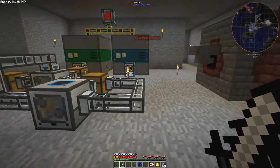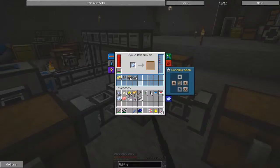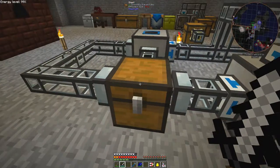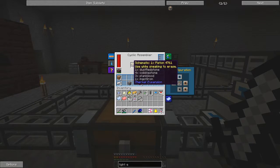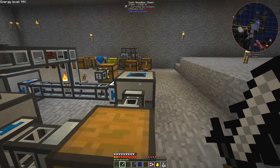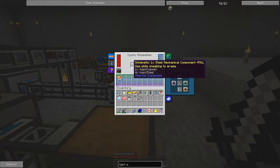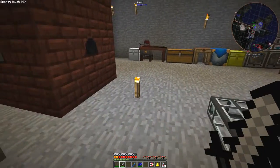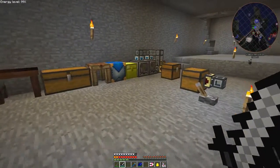The recipe for heavy engineering blocks requires two pistons, two steel mechanical components, four steel ingots, and one electrum ingot. In here I have another recipe producing pistons — that needs redstone, cobblestone, planks, and iron ingots. Really straightforward. And in here I've got the steel component recipe: that needs one copper and four steel ingots. We've got plenty of copper so it's the steel which is problematic — I need to produce lots and lots of steel.